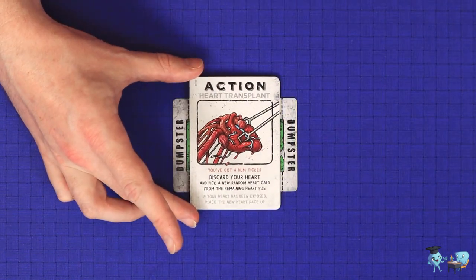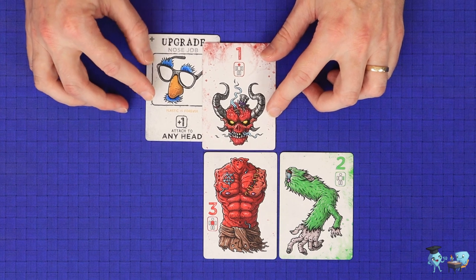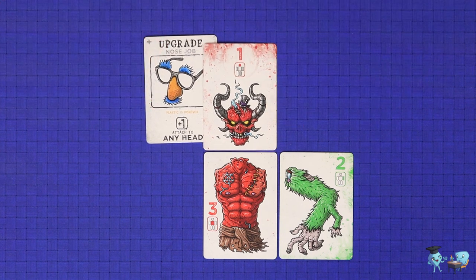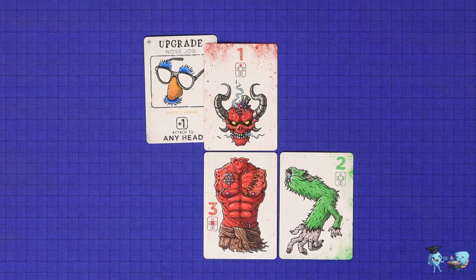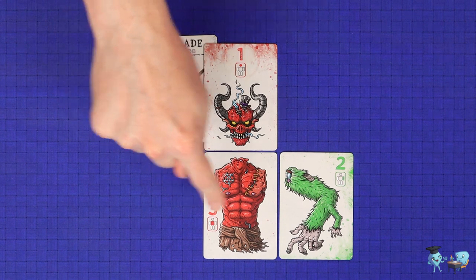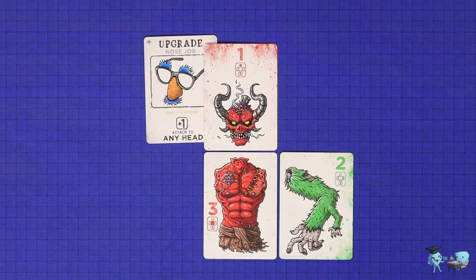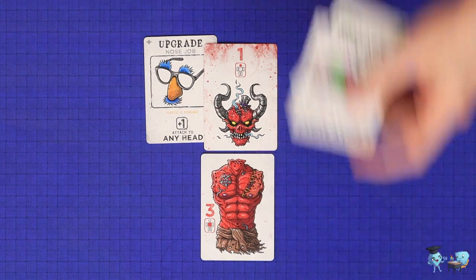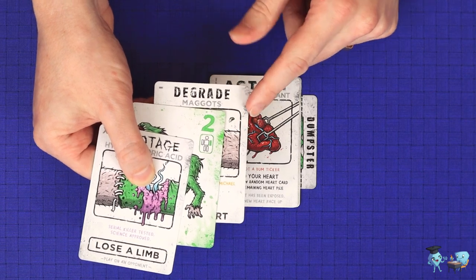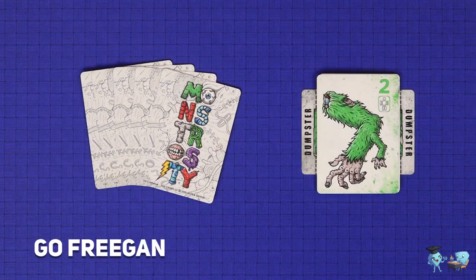To take an action card, discard it to the top of the dumpster and resolve the text as written. Upgrades or degrades are attached to body parts, and those body parts can belong to any player, allowing you to play degrades on opponents. Some upgrades are restricted on what type of body part they may be connected to, and others have no restrictions, but they may never be attached to torsos. Upgrades or degrades add or deduct points from the score value of the card. Sabotage cards may only be played on opponents and always result in the player losing a body part. Any modifiers attached to those cards are also lost and discarded — modifiers first, then body parts, then the sabotage card on top.